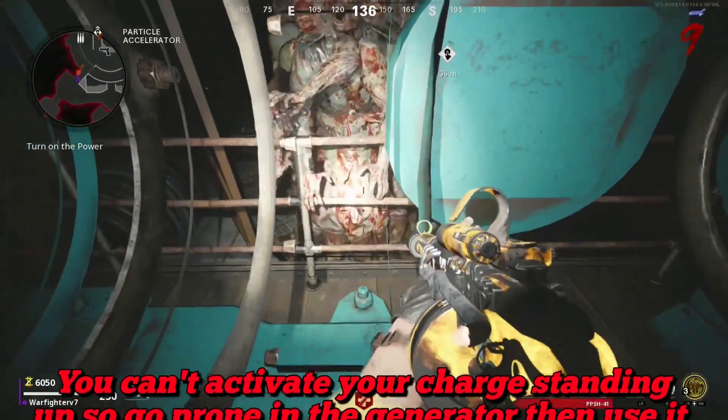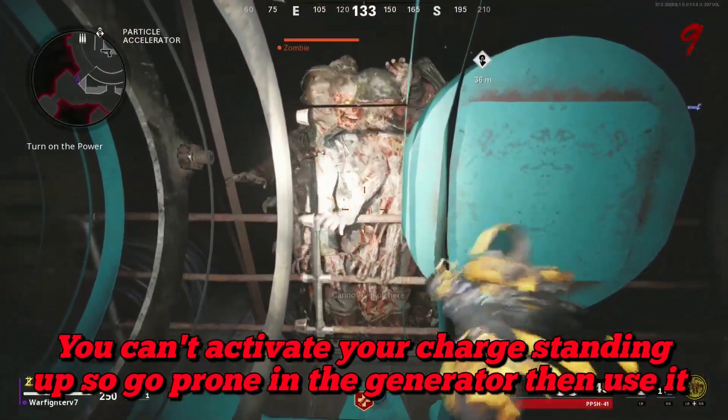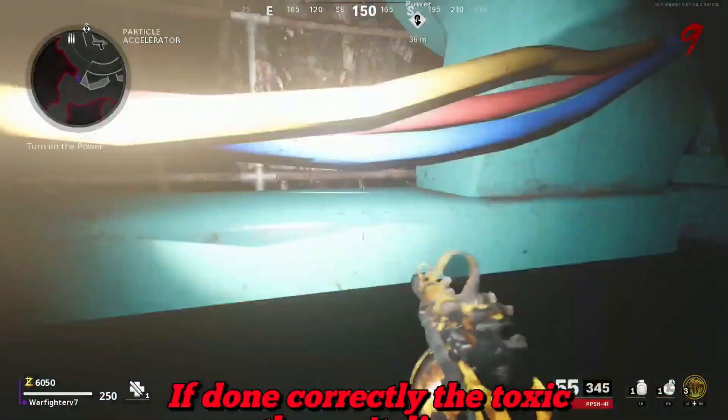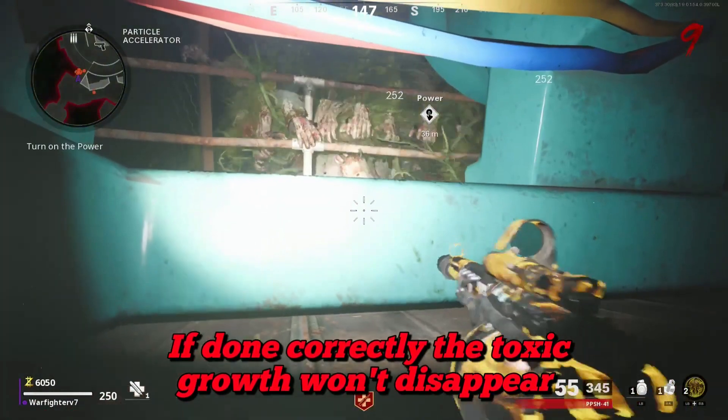No zombies will be able to hit you — even Megatons won't be able to hit you, they'll just pile up too. And if you don't turn on the power, the dogs won't spawn.